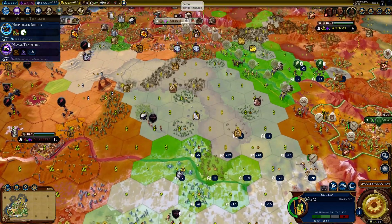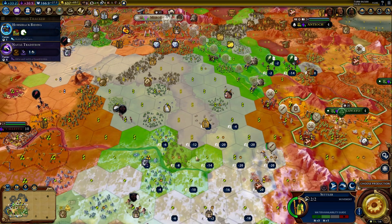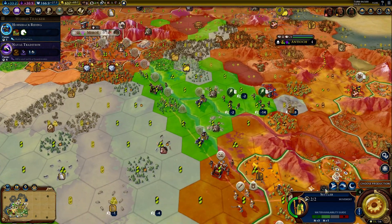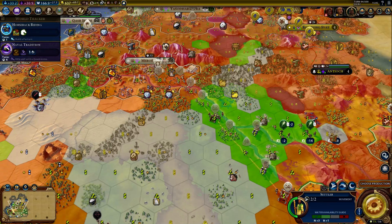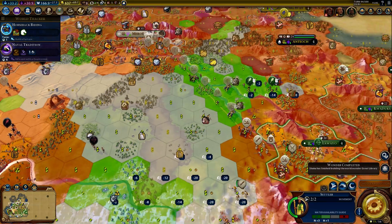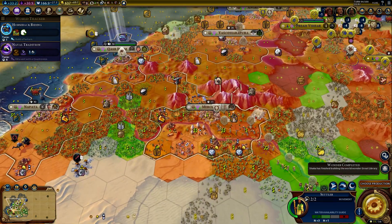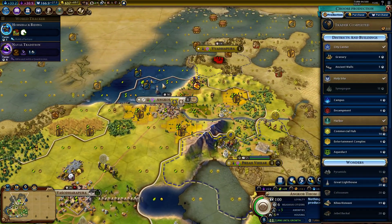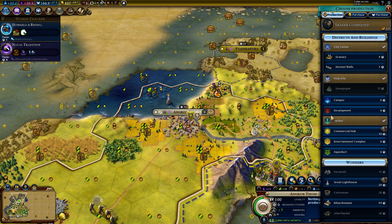There are actually two potential locations. One would be here in the tundra — just a city to fill the space, nothing special. And another one is here on the road, near the stone and resources — a bit better, it has water and everything. I think this is the better solution for now. I may build another city in the tundra, but not just yet. I will send this settler this way. First go to this city. I think we just finished a trader here.